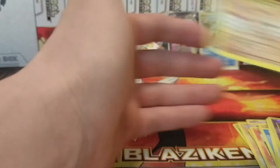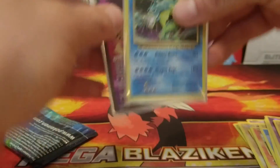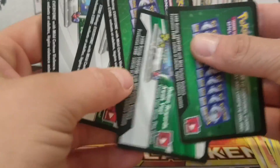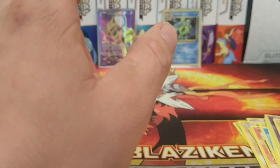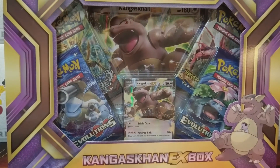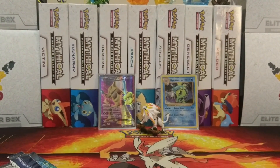Last pack: Machop, Growlithe, Water Energy, Magnemite, reverse holo Gastly — and the last card is a Dugtrio. So overall, the Alakazam EX full art from the first pack is an amazing pull, and the holo Gyarados is very nice. Remember, this is our 50 subscriber giveaway — 10 code cards to one person. Subscribe, like, and comment to enter. Stay tuned this week — we have a Kangaskhan EX box, a Gengar box, and a Tyrantrum EX box coming. Hit that subscribe button!